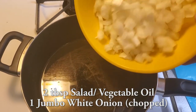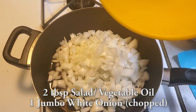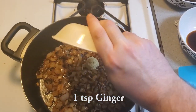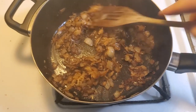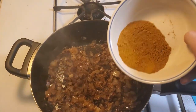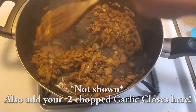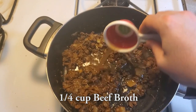Just as before, heat up a pan with 2 tablespoons of salad or vegetable oil and add your chopped onions. Sauté until they're a nice dark brown. Add in your 1 teaspoon ginger and 1/4 cup apple — and carrots if you're using them — and stir together very well. Now add your spice mixture, stir it in, add your garlic, and let it cook just enough so that it's starting to brown. Finally, add your 1/4 cup beef broth and stir it together.